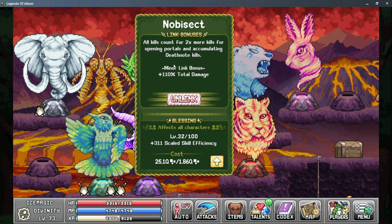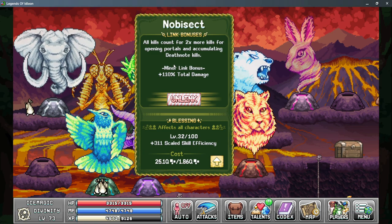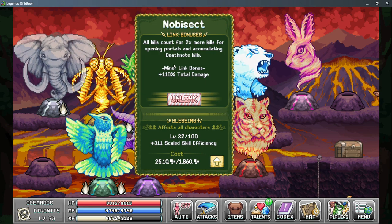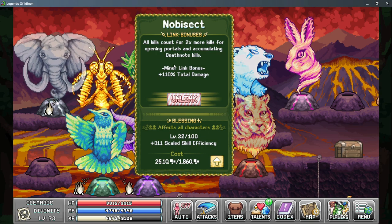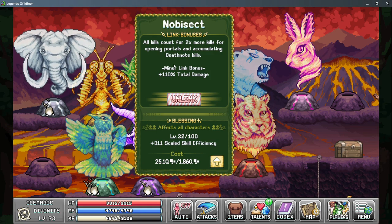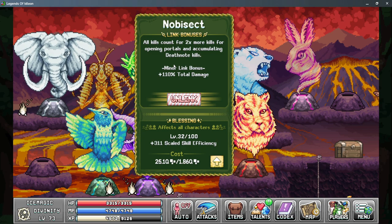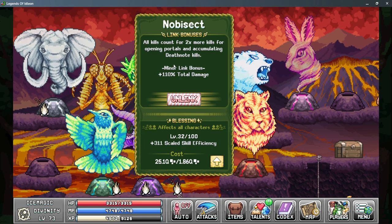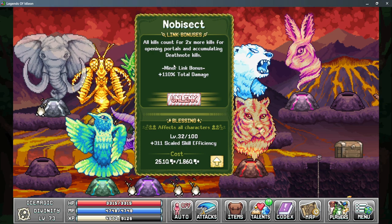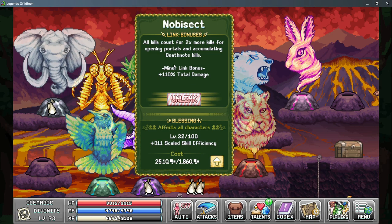Next up we have Nubisect, which gives a link bonus of 2x more kills per hour while you're opening portals or leveling up your Death Note. This is really only useful during the initial world push as you're trying to get through different maps, or if you're trying to get extra multi-kill bonuses from your Death Note. You also have the Minor Linked Bonus of more total damage, but keep in mind that minor linked bonuses are based on your Divinity levels. While it does say total damage, you have a lot of sources of total damage, so it's not going to be the main reason you're using Nubisect.